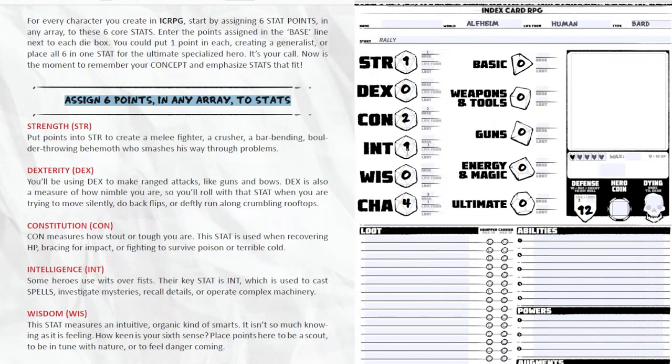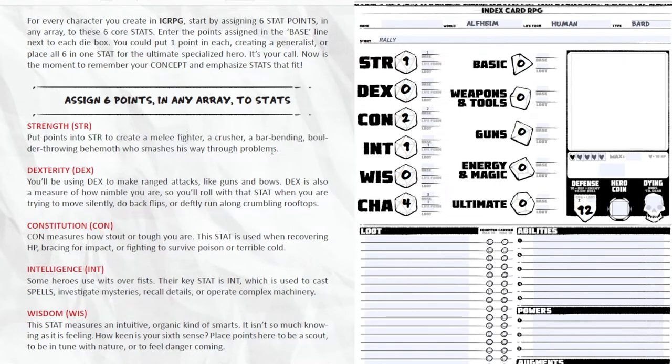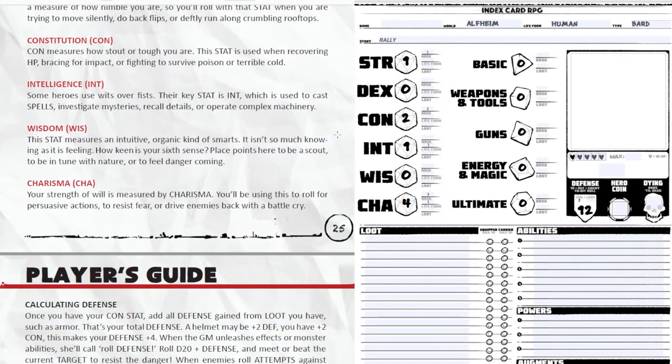So my final stats are: plus one intelligence from my life form, one strength, zero dex — hopefully I'm not shooting a bow — two con giving me a defense of 12, zero wisdom, and charisma is now a plus four total. Very charismatic. Super simple so far.